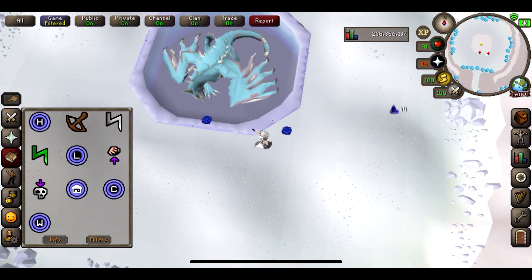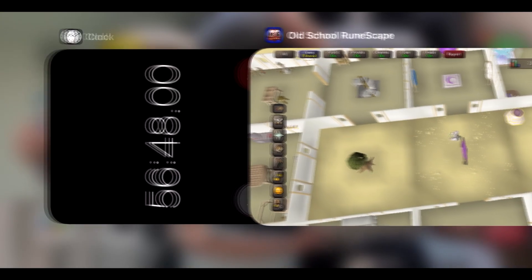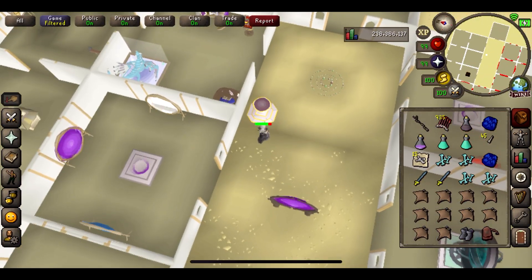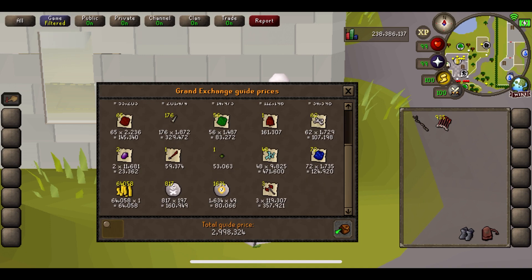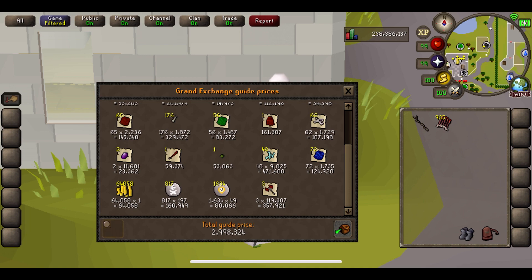We are coming up to the one hour mark now, just under the hour. Let's go and do our first hour price check. We add in our Dragon Battle Axes and the total price check for our first one comes to 2,998,000, which is absolutely insane. A lot of the money is in the superior Dragon Bones, the hides, and all of that stuff. Crazy money and hopefully it continues like this.